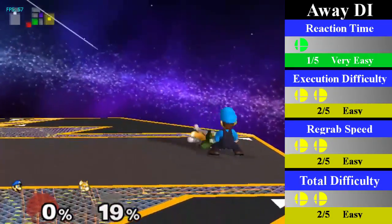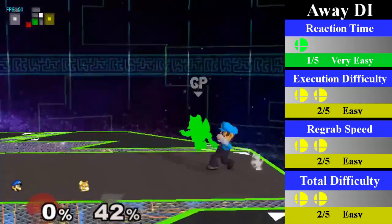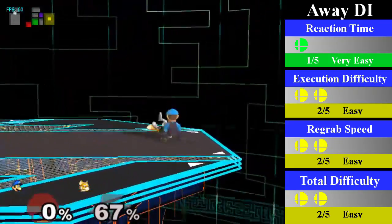For away DI, Luigi can regrab from 0-68%. From 0-50%, he can just do a standing regrab. However, from 50-68%, he will need to do a small walking regrab instead. You have the same follow-ups here that you do on no DI.